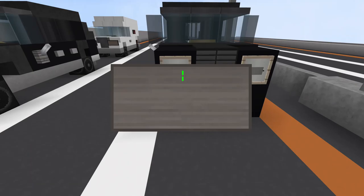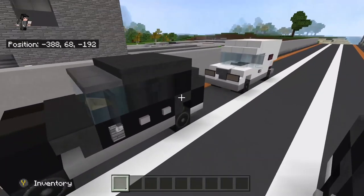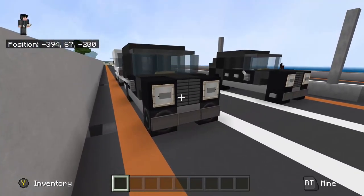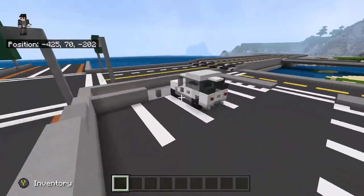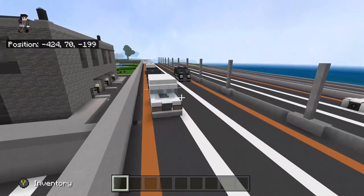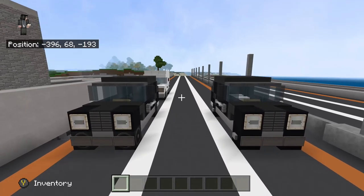Now for the front bumper, use some signs — try to match whatever color to the car as much as you can. And yeah, that's a wrap! That's what it looks like now that it's done — the Range Rover EWB. And here is what I based it off of, the original design. I basically just extended it by a block. That's it — I'll probably be doing some more car tutorials in the future. See you guys!